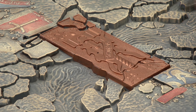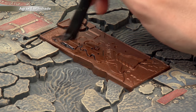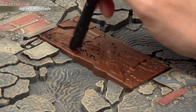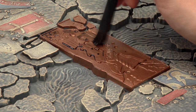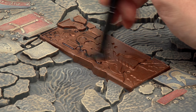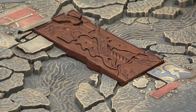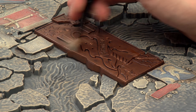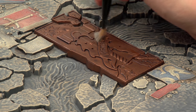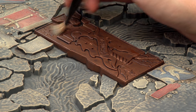Once you've finished the base coat of Balthasar Gold, apply Agrax Earthshade all over the metallic colour. Really make sure you work it into all the little details so it's settling nicely all over it, and give it plenty of time to dry - about 40 minutes will be fine. Once the shade's completely dry, finish off these metallic areas with a light dry brush of Necron Compound, being really careful when you get close to edges so you don't get this colour onto other parts you've already finished painting.